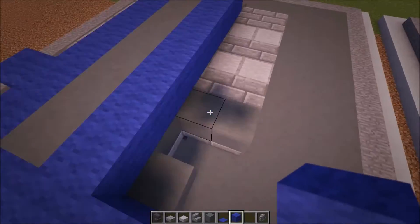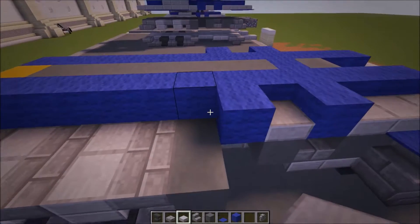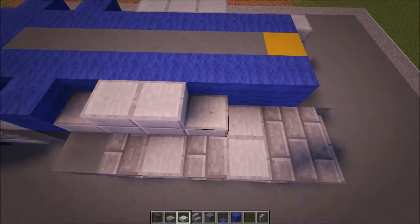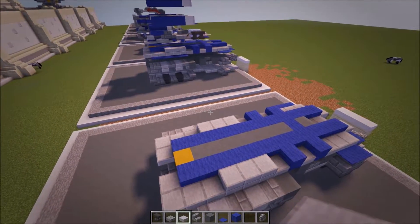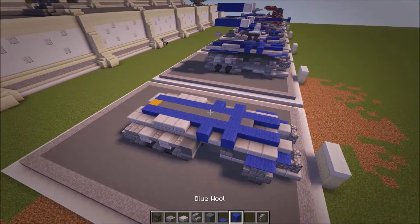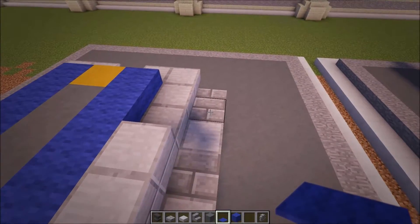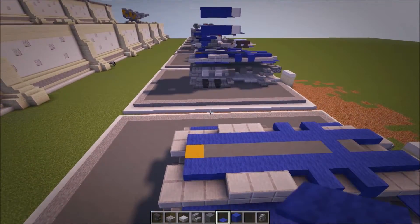Here you want to do another blue, and then another blue there. Then it's a staining slab on each side. And you're going to do slab, two slabs, two slabs, two slabs, and then three at the back. Repeat that pattern — two, two, three like that. And one there, one there. Then get another thing with your carpet. Here you're going to do one, two, three, four, five with your carpet. Skip that stained clay — that one remains exposed.